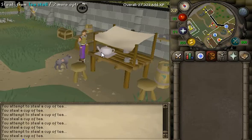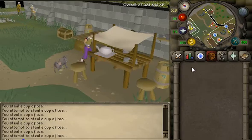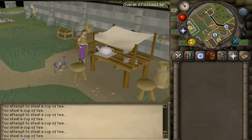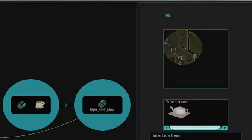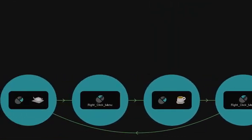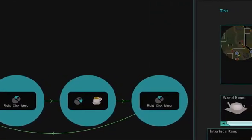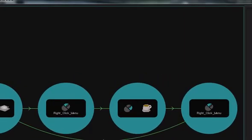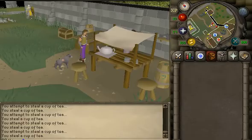Let's do one more. Let's finish it up and see what we have. A nice, clean calibration — good world item, very good world item. Let's click start and see how it goes.